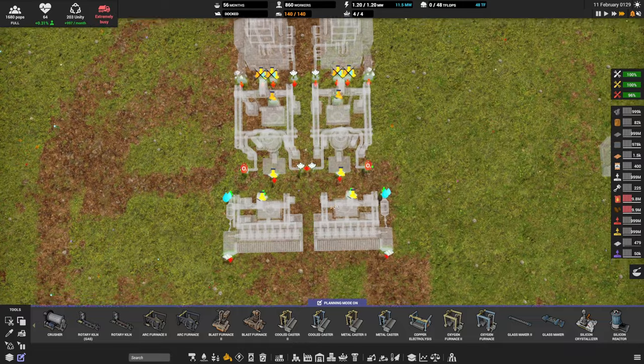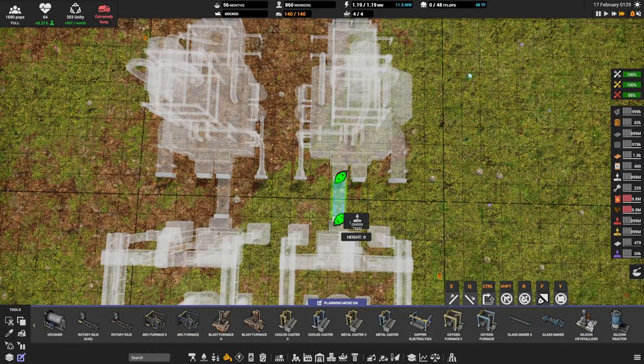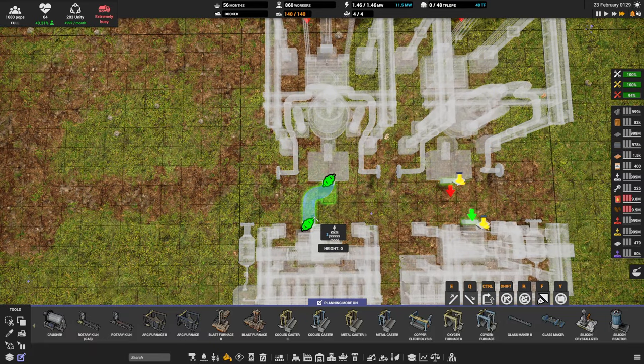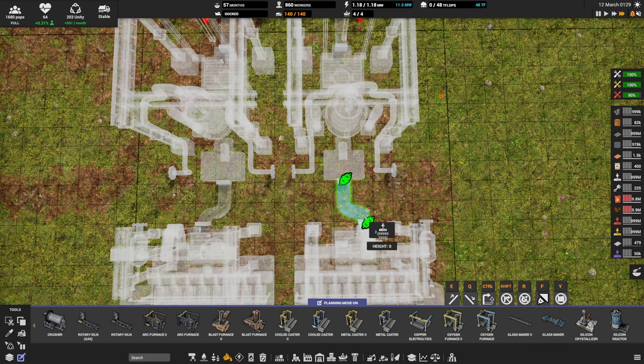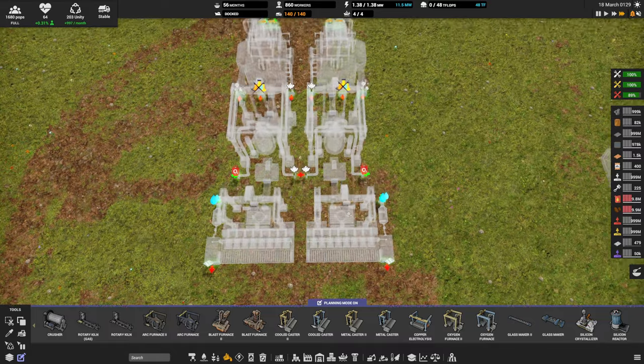Now we've got a couple of things we need to connect them up with. First is the molten channels — they go straight. This one goes straight and then one to the left. It's important we go straight, then one to the left — you can either click and click again, or come down, go across, and hold Control to do the right-angle corner. We need that angle because it's going to be very important in the future. That hooks up our blast furnace.